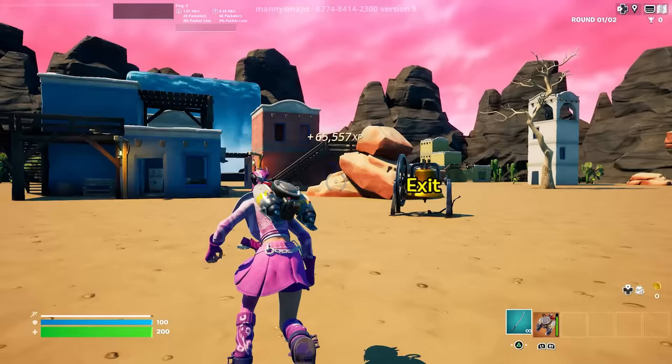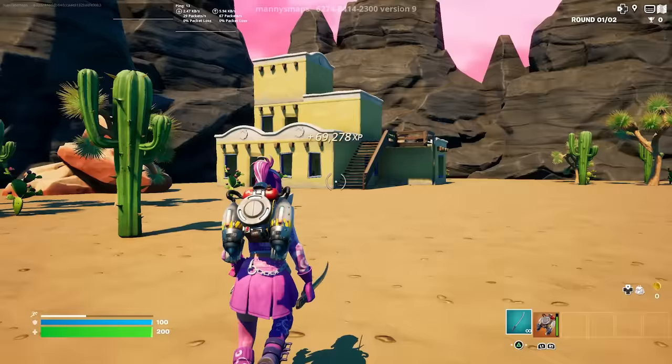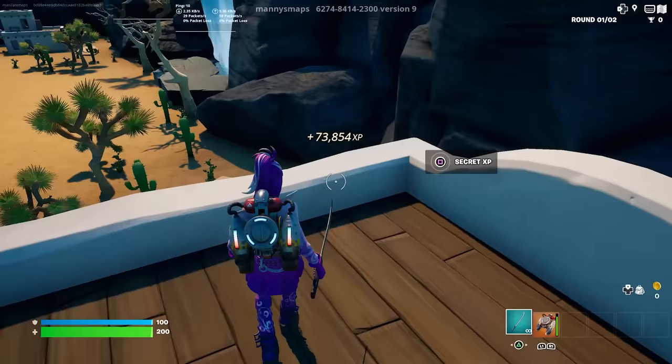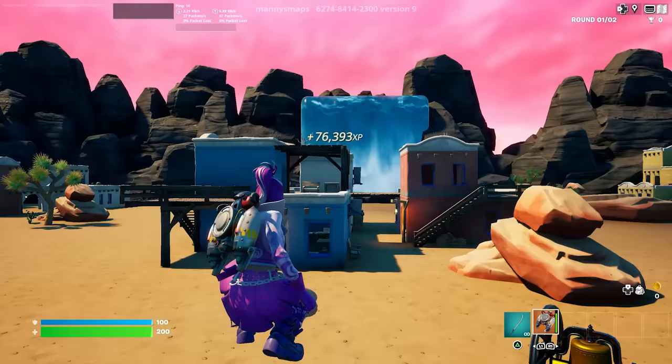The next XP glitch is towards the right corner. Follow me — we're going basically towards the fountain, but instead take a right. You'll see all of these cacti over here, then follow me towards this building. We're at 71,000 XP. Once over here, follow me towards the very top. Look in every corner — it's going to be in the corner closest to the fountain. Click on this button and it will grant you even more XP.